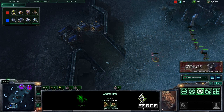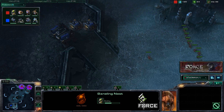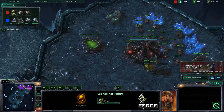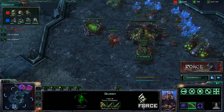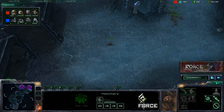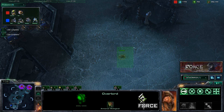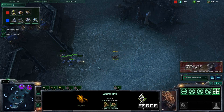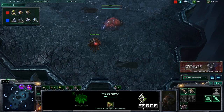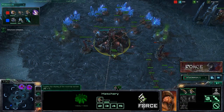We're going to see him moving up in just a moment. We're getting a baneling nest and we're going to attempt to break through the wall. Our opponent does end up staying bio-heavy, which works in our favor even more. Also getting metabolic boost at some point. The queen came out at 29 supply. Having a zergling camped right outside of your opponent's base to see what he pushes out with is always a good idea — and look at that, lots of marines — confirming he's going bio-heavy. The baneling nest is just about done; a second queen is coming in at the expansion and the speed upgrade is here.